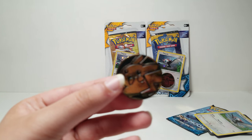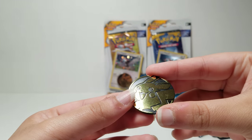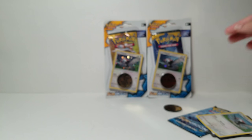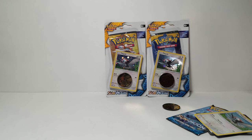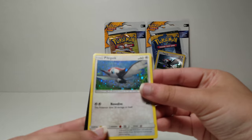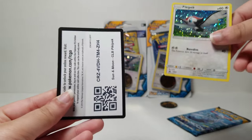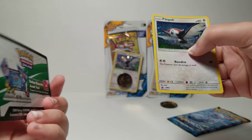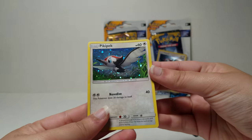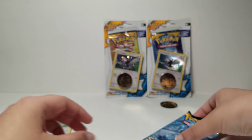I'll show the Pikachu coin right over here, and also show it with different lighting. Here is our Pikipek promo. Get ready for our first free code. I'm just going to fold it so I know that I used it. And then we have our Prime Arena pack.